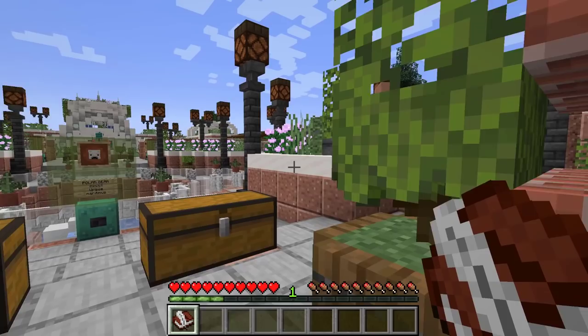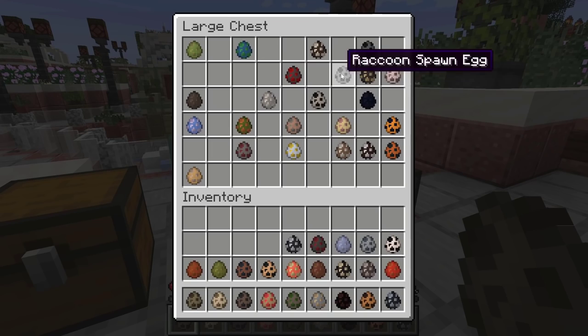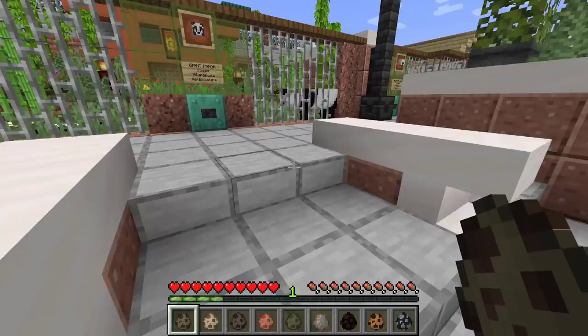That makes complete sense and I can already see we have a few visitors checking out everything. So let me put this book back and take out every single one of these spawners so we can start spawning them all around. I have a feeling there's not going to be enough space to do every single one, so let's try and do as many as we can.